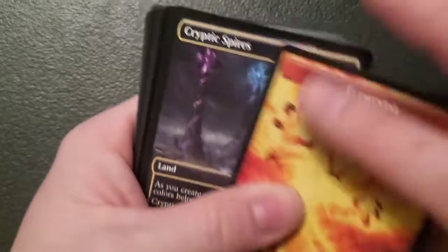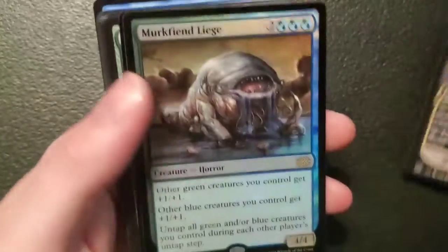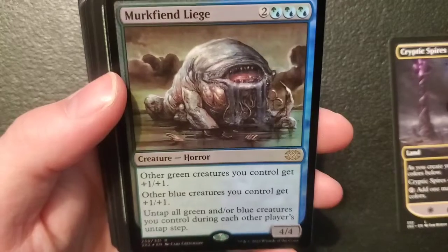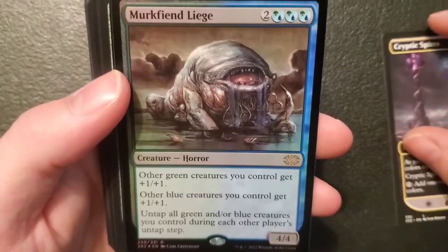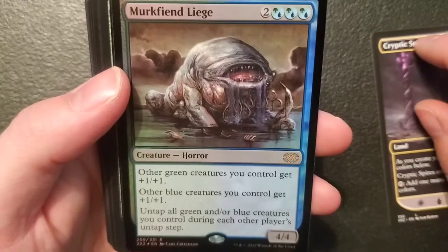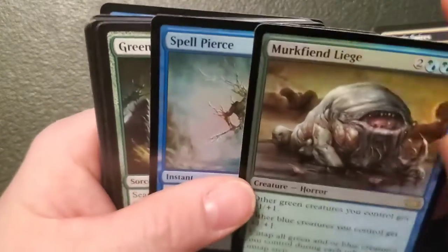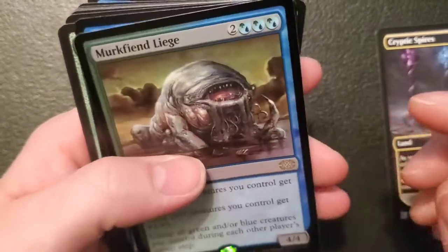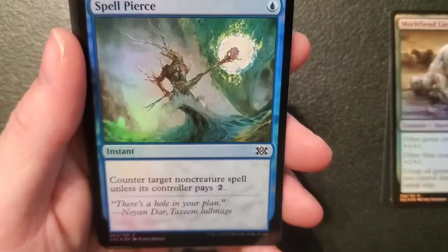Let's see if we can keep this going. We got an elemental and a Phyrexian golem — that's a cool token. Cryptic Spires. Murkfiend Liege — a four-four horror for two and forest islands, three of them: other green creatures you control get plus one plus one, other blue creatures you control get plus one plus one, and untap all green and/or blue creatures you control during each other player's untap step. You are going in the deck I'm building right now — I love the untap stuff, I piss people off because I always untap my guys. Spell Pierce — an instant for an island: counter target non-creature spell unless its controller pays two.